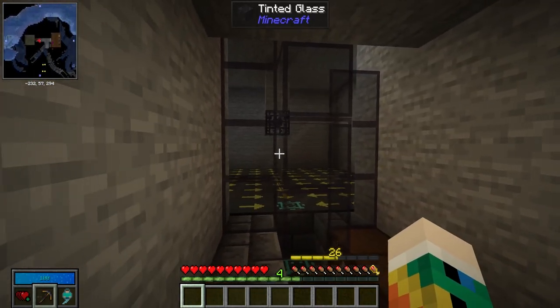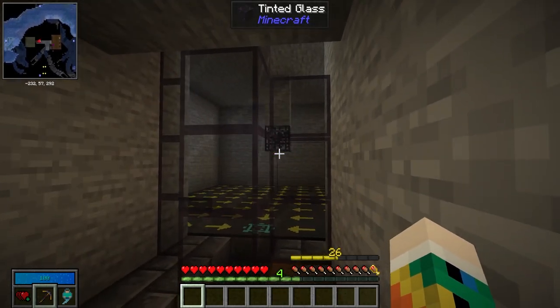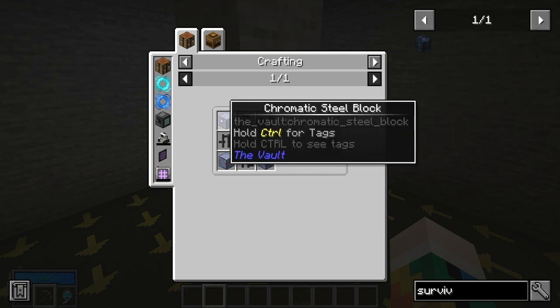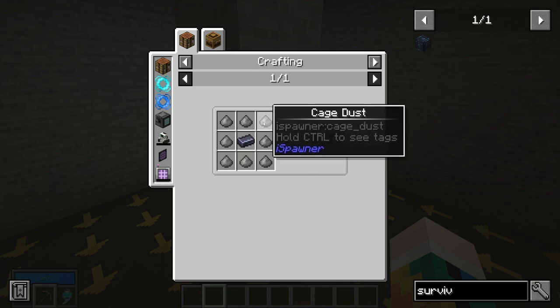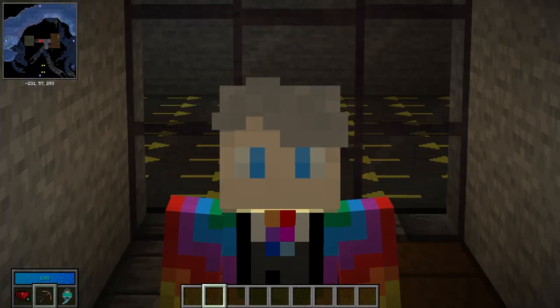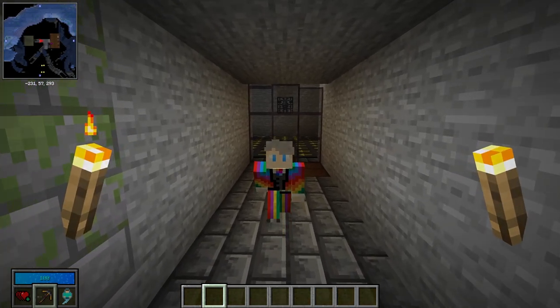Now let's look at Ice Spawners, which does a very different job. The key to everything is the survival spawner — that's what you need to get started. Note that the recipe is likely to change to be more expensive, with black chromatic steel being mentioned. Currently the biggest challenge is getting cage dust: you have a 1-in-10 chance of getting one every time you break a spawner, and you need 32 cage dust — meaning you may need to break around 320 spawners to make just one survival spawner.